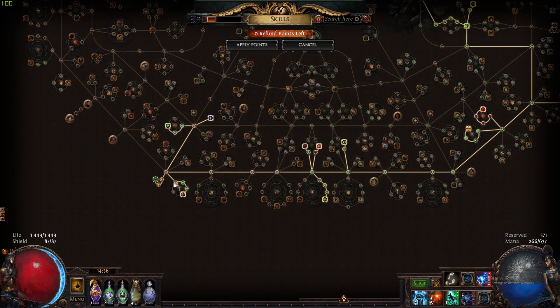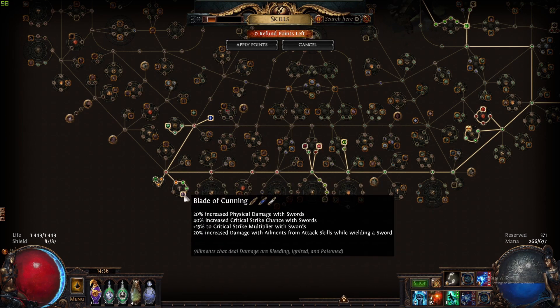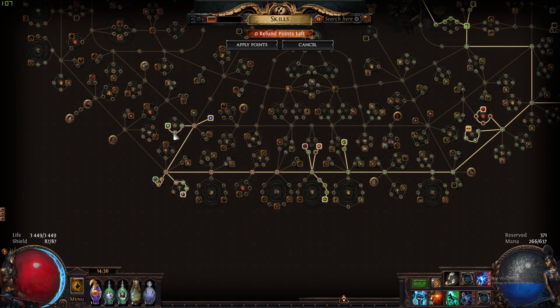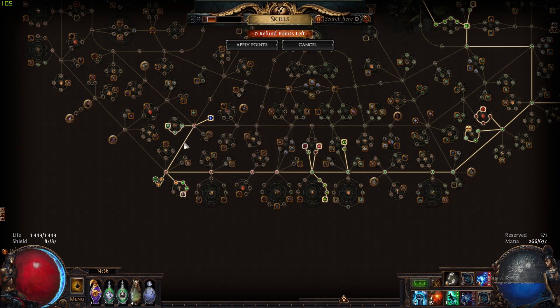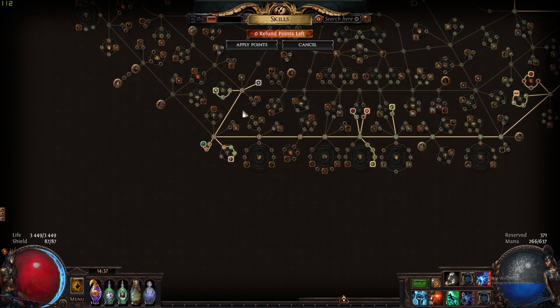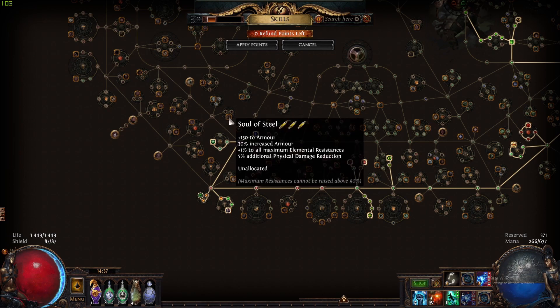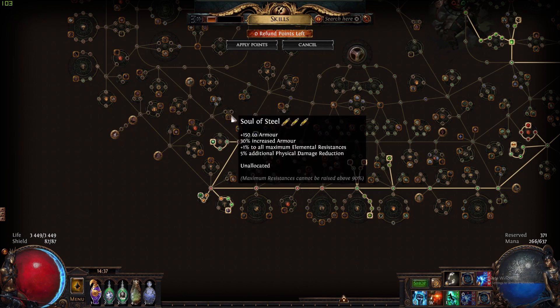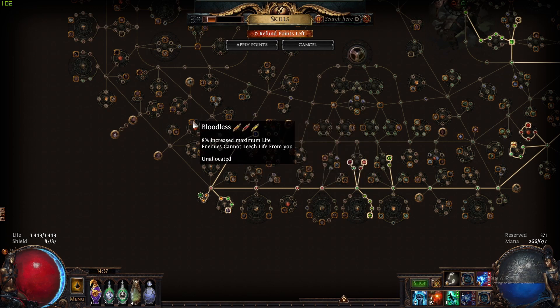We also grab a Jewel Socket and nodes providing crit strike chance and crit multi with swords and also fist damage, plus melee critical strike chance and multiplier. After that we grab another Jewel Socket — I also needed some extra intelligence so I grab that node. This is around level 91. After that we pick up Bloodless and Solo Steel. Solo Steel gives additional physical damage reduction and maximum resistance. Then we pick up the life nodes nearby.